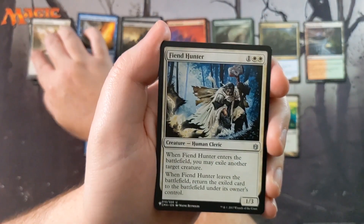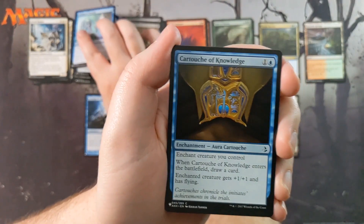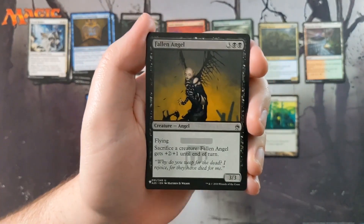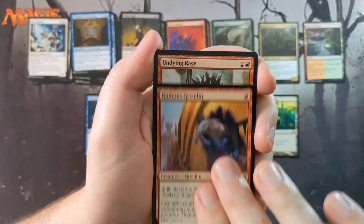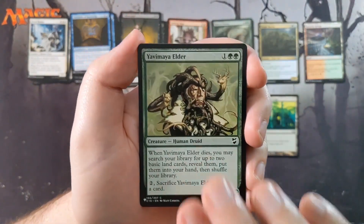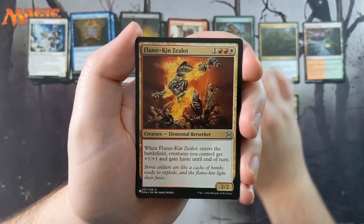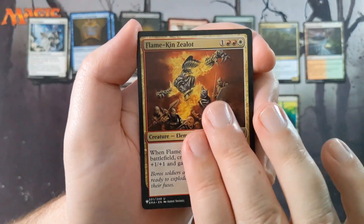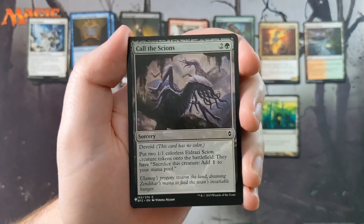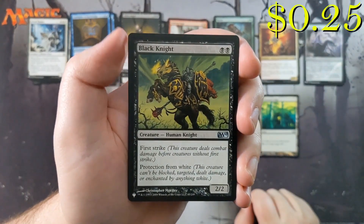Ghostblade Eidolon, Fiend Hunter — great little card in white, I love that card. Stream of Thought, Cartouche of Knowledge, Induced Despair, Fallen Angel, Ruinous Gremlin, Undying Rage — just a couple of gremlins. Yavimaya Elder, Roots. Our multicolor card is a Flamekin Zealot. We've got Call the Scions as our colorless card, which is actually green but is colorless because it's devoid from Battle for Zendikar. Our M15-or-older card is Black Knight.